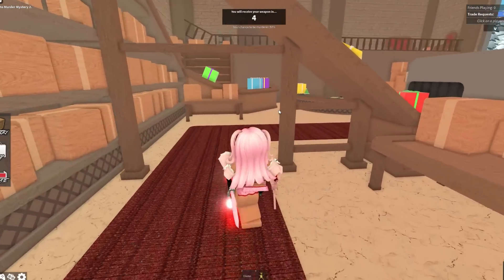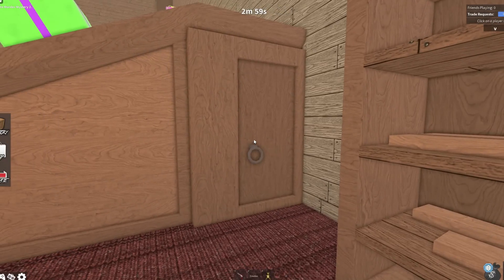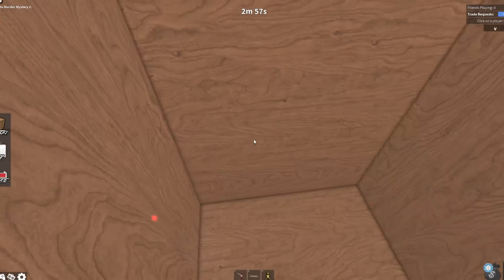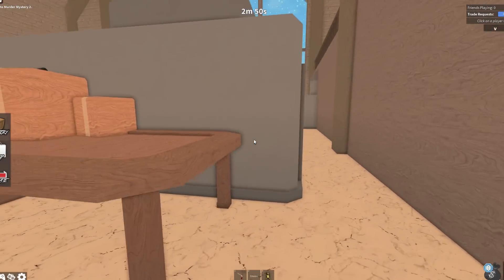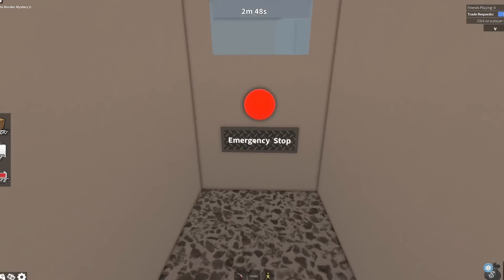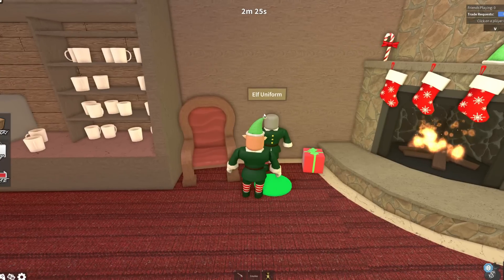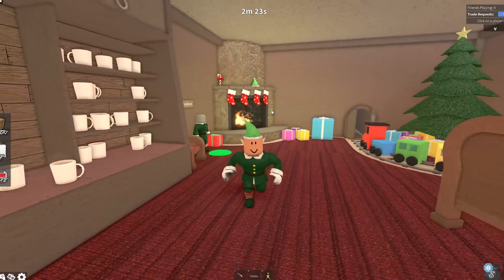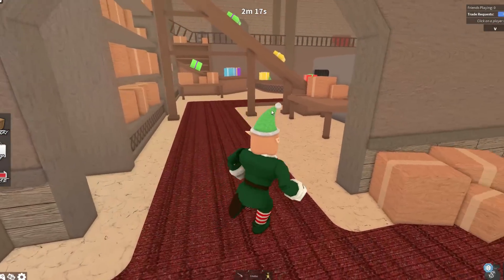The next secret is that there is a little hiding spot right over here in the workshop map. How cool is that? And there's also another secret spot right over here, and you can press the emergency stop. In this map, you can also turn yourself into an elf. How cool is that?